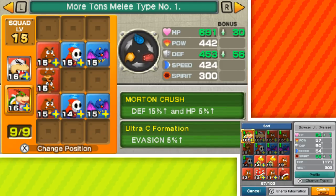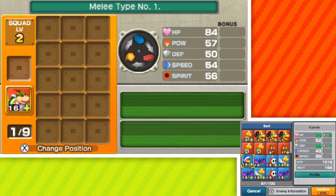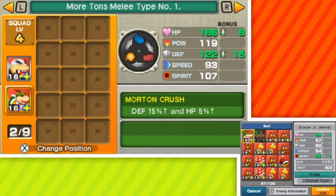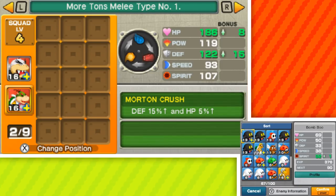Let's figure out our squad formation here, because I don't think this is gonna work for us. There's a lot of melee, a little bit of flying, and a little bit of ranged — overall well-mixed, but seeing how it always starts with flying out in front, I'm thinking we should follow up with the same. Let me check what Kamek's thing is — power, scheming, power 10% and defense 10%. That's actually really good. I want to keep Bowser Jr. as melee, because that way he can't have a weakness against the enemy at any specific time. We'll try Kamek as our first line of defense this time.